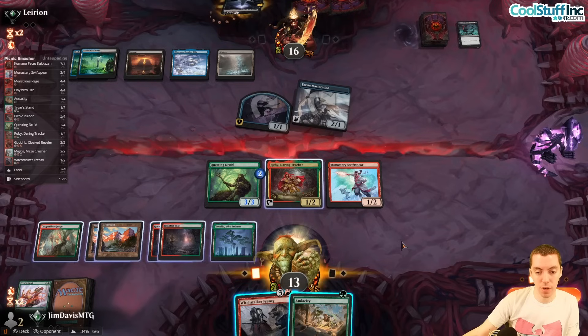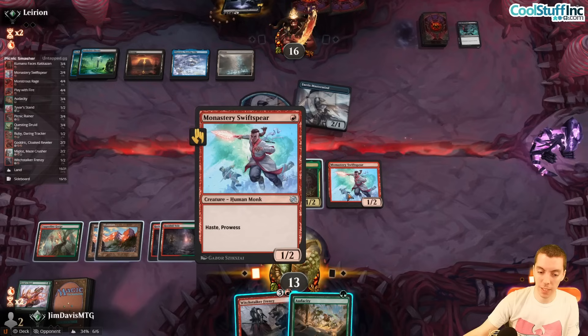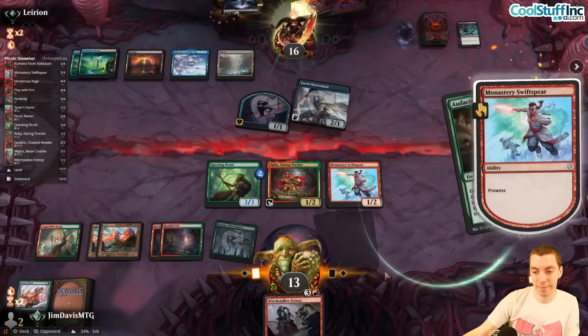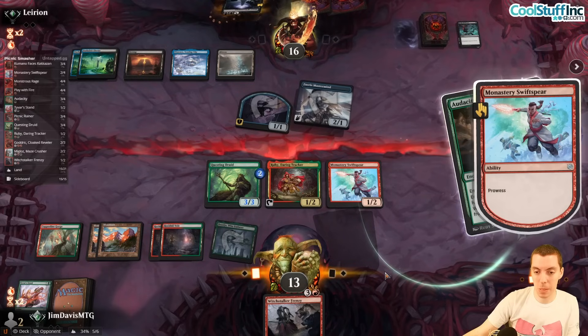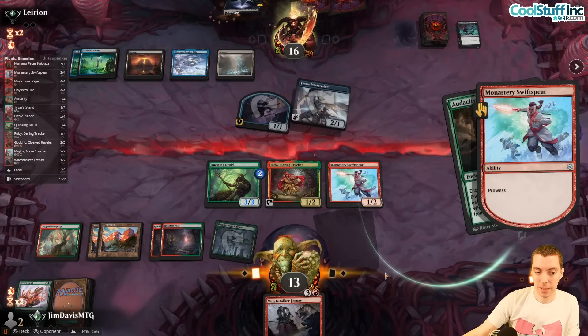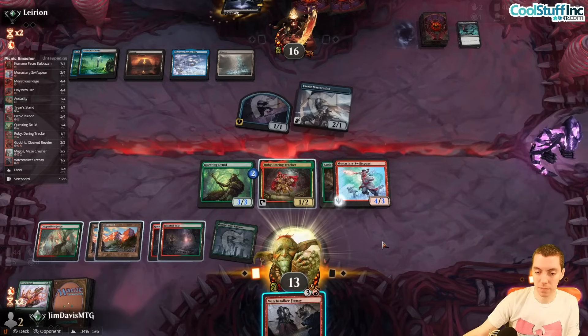We have to go for it — put Audacity onto the Swift Spear. I like it because it goes to four power, pumping a lot, making this a huge attack. We might get blown out here, but that's why the protection spells are really important in this deck. We go for it — sick.